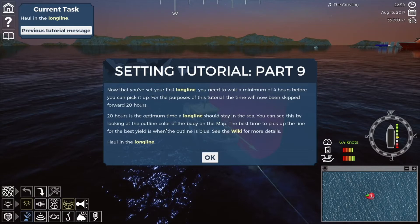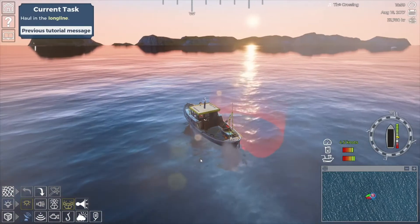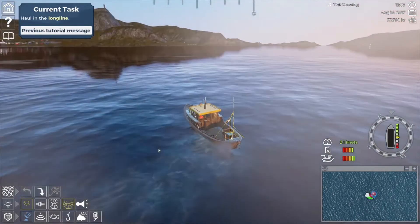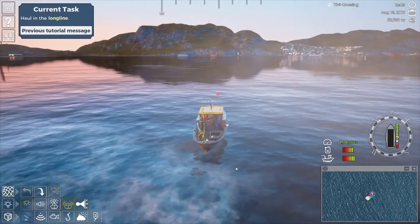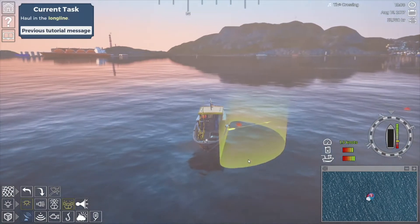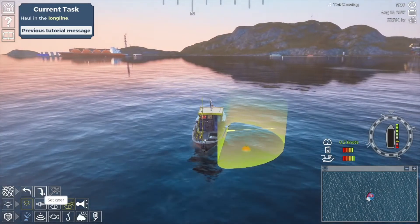You can see this by looking at the outline color of the buoy on the map. The best time to pick up the line for the best yield is when the outline is blue - see the wiki for more details. Haul in the long line. Let's do it. Just there it is - looking for my line. I remember this right, we just kind of come right on it. Start slowing down, and I kind of feel like I need to be perpendicular. That's not bad - and haul gear.